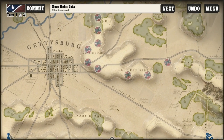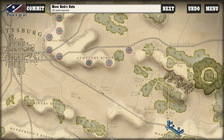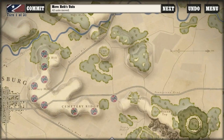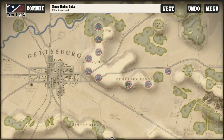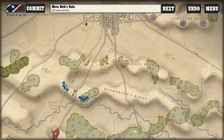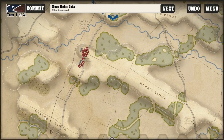He's also going to have some infantry coming up this road — elements of the 1st Corps. You can see here he's already got Cutler and the Iron Brigade, the first two brigades of the 1st Division of the 1st Corps of the Army of the Potomac, coming up the Emmitsburg Road to provide relief. At the end of the day, the goal for us — the Confederacy — is to drive the Union back and take Cemetery Hill, Cemetery Ridge, and Culp's Hill. You can see these little Confederate flag markers represent Confederate victory objectives. We win the battle by taking those objectives. And we are into Turn 1 of this game.